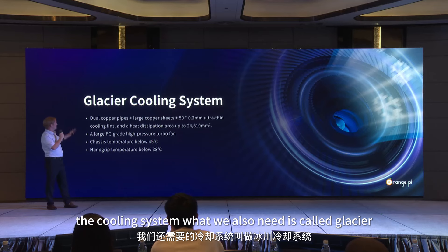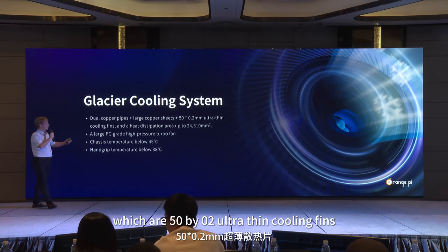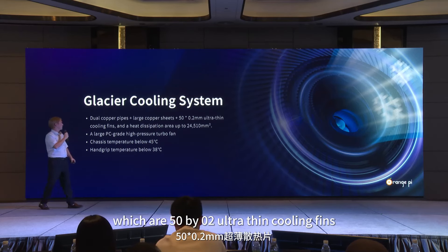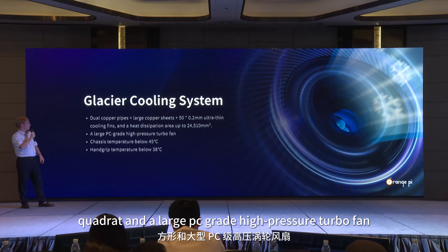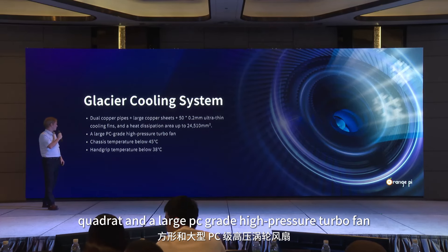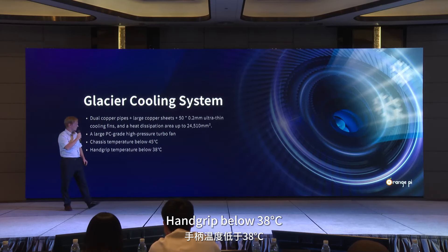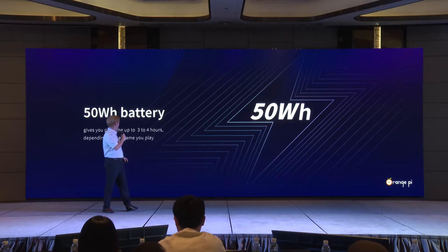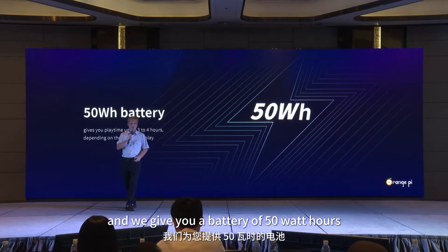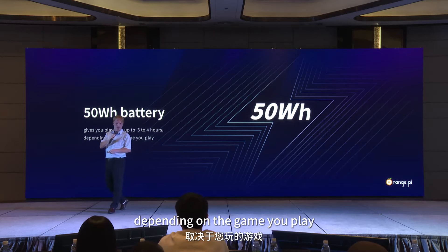The cooling system — what we call the Glacier cooling system — features dual copper pipes and large copper pipe sheets that are 50 by 0.2 mm ultra-thin. The cooling fins have a heat dissipation area of 24,510 square millimeters, and a large PC-grade fan. The chassis itself won't exceed 45 degrees Celsius, and the hand grip stays around 38 degrees Celsius. We give you a 50 Wh battery, which gives you about 3 to 4 hours of playtime depending on the game.